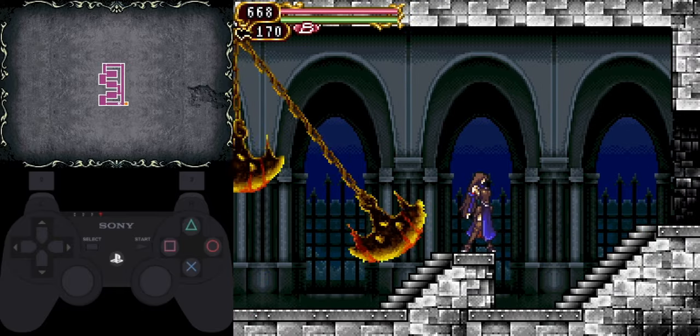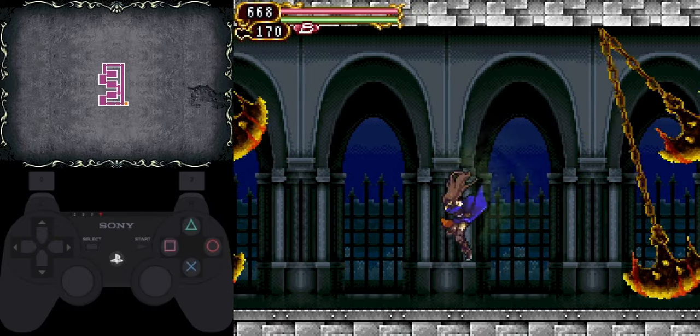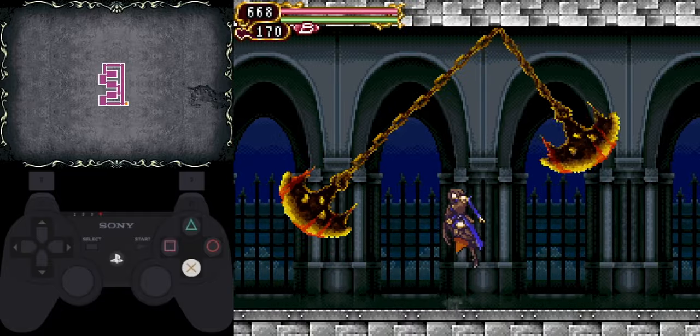In this room, the pendulums are initially in phase, which makes them difficult to navigate around. But if you wait just a little bit they'll get out of phase, and then they'll be easy to get through.